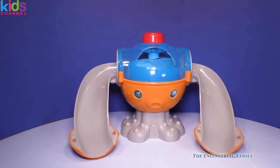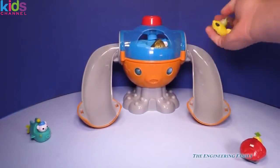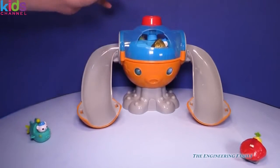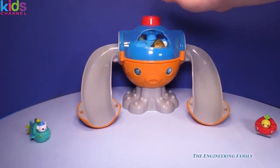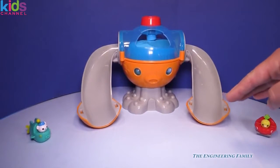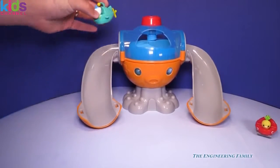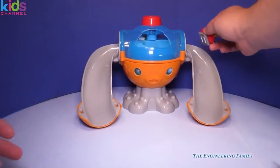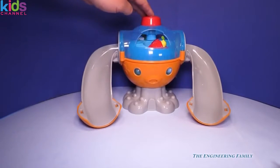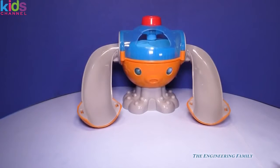I can't even tell who won that race! Let's race the gold plated Gup X versus the Gup D. Let's push the button — ready, set, go! I can't even tell who wins, wow these are so fast. Now we're gonna do the Gup A versus this Gup X. Look, we can even put them in that way. Ready — one, two, three, go! I think the Gup A won that one.